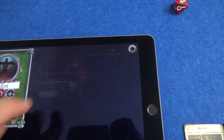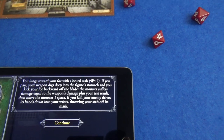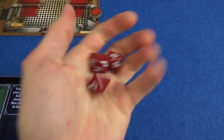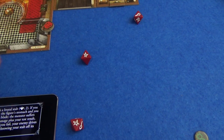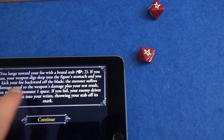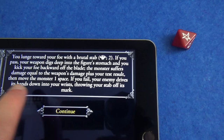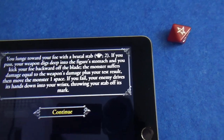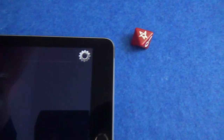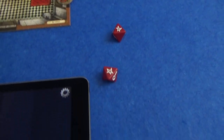Let's attack with a bladed weapon. You lunge towards your foe with a brutal stab - strength - and she needs two successes. That's three dice for her strength and she rolls two successes and a clue. Your weapon digs deep into the figure's stomach and you kick your foe backward off the blade. The monster suffers damage equal to the weapon's damage plus your test result. That is three damage, so with one keen blow she takes out the cultist.